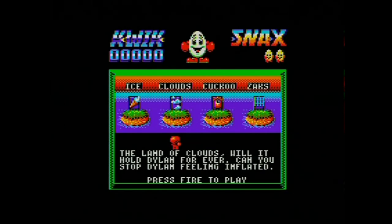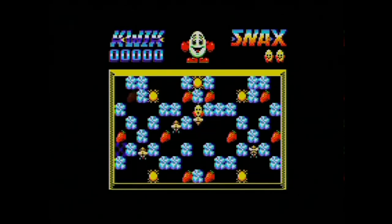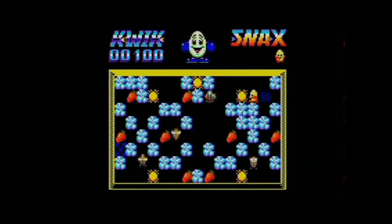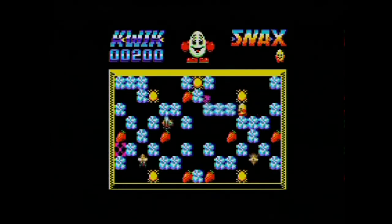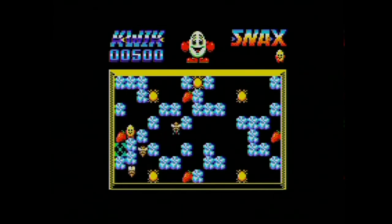Just because these are short videos I was going to show you some of the other worlds as well. Let's have a look at clouds land — it says 'A land of clouds, would it hold Dylan forever? Can you stop Dylan feeling inflated? Press fire to play.' Every world on this game has different music, so that adds variety — it all sounds awesome from the AY chip built into the Amstrad. An interesting thing to note: the Amstrad version, even on the lower spec 64K machine, still has the music, because the 48K Spectrum probably didn't have enough RAM and also didn't have an AY chip built in either.